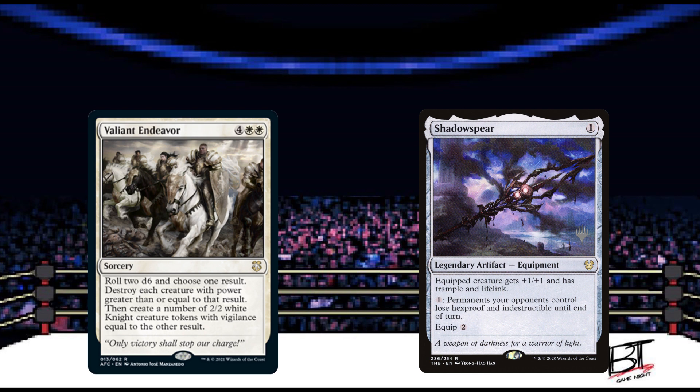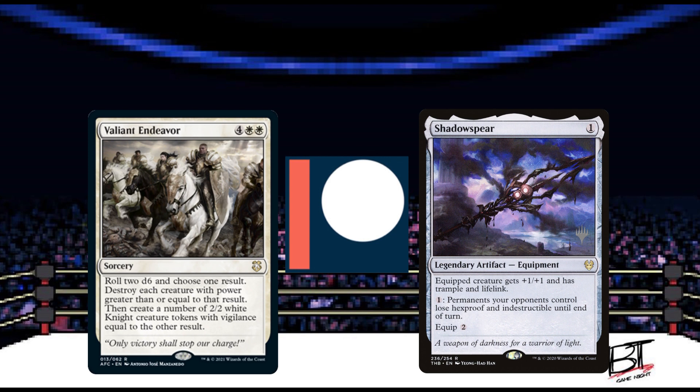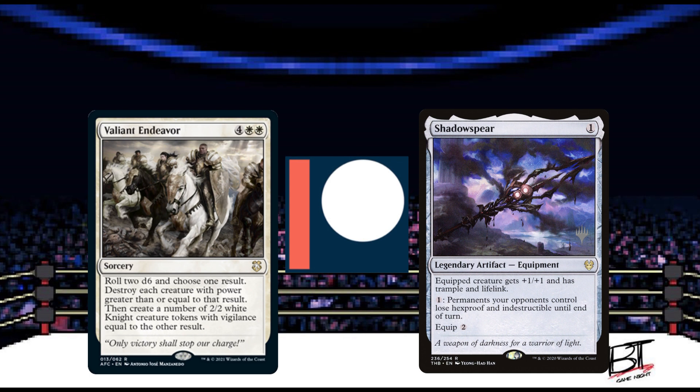Do you agree with our picks? Let us know in the comments below. Also, if you enjoy our content, consider becoming a patron — you'll get access to prize tournaments, bonus giveaway entries, your nickname as part of the EDHCC Club, and so much more. If you're looking for custom sleeves or new playmats, check out yourplaymat.com and use promo code BT10YP or click the affiliate link below for 10% off. That's it for this week — thank you all for watching. Stay warm, stay safe, and keep on card gaming. Take care everyone.